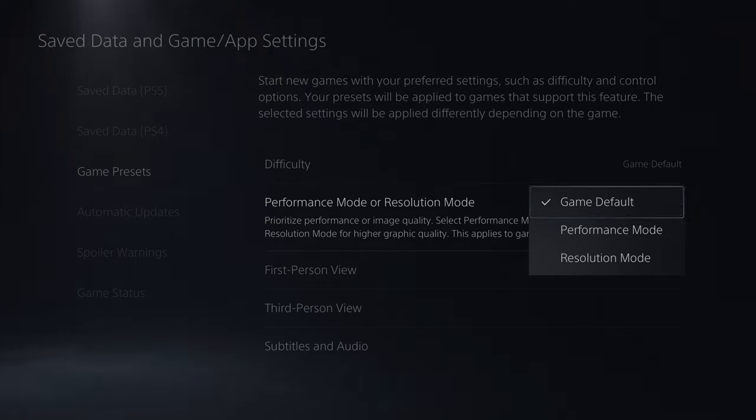There are three options here. There's Game Default, where you let the game decide between the two and give you the option. Or you can set this by default so it works in each game that supports these particular options.